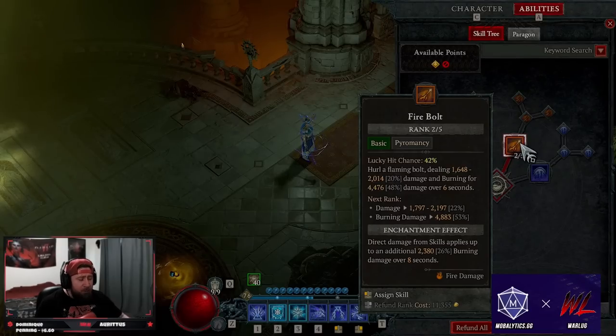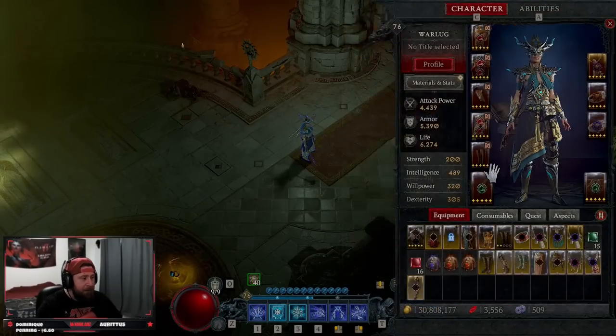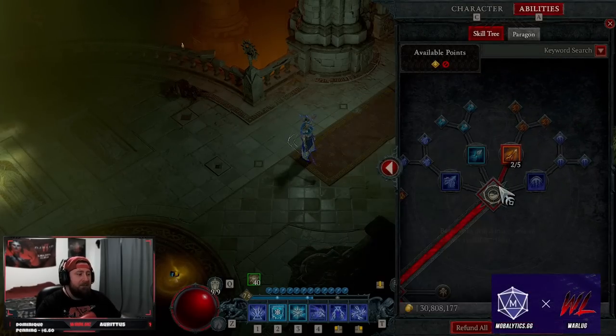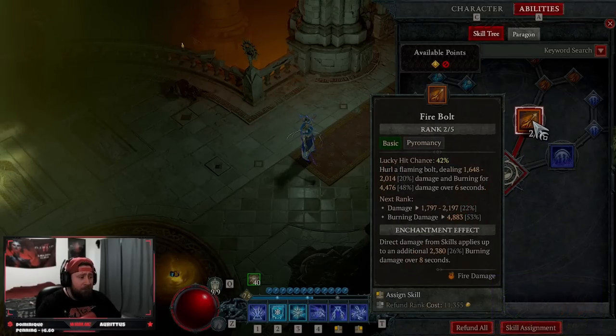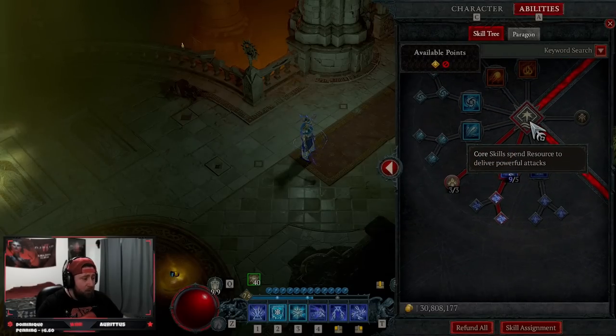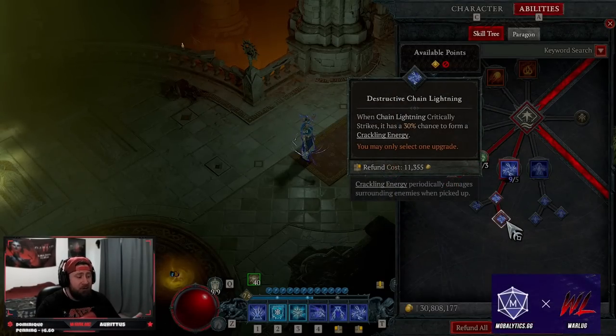We're taking two points into Firebolt. We are not running a basic skill on this setup. Our mana is going to be infinite — we're going to be getting mana back nonstop, so we don't need a basic. But we do need at least one point into Firebolt so we have it for our enchantment slot. You could take one point into Firebolt and one point anywhere else — it doesn't really matter. Then we're coming down to our core skills. We're maxing out Chain Lightning into Destructive Chain Lightning. When we crit, we have a chance to form Crackling Energy.